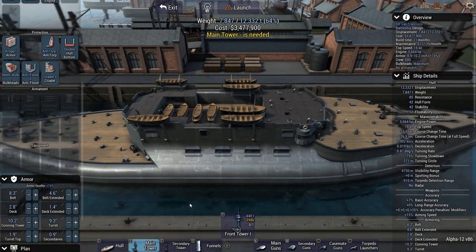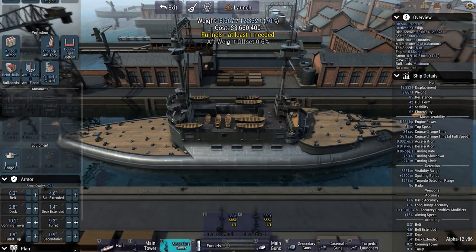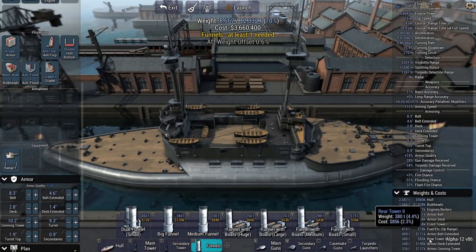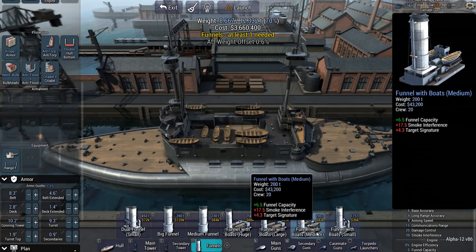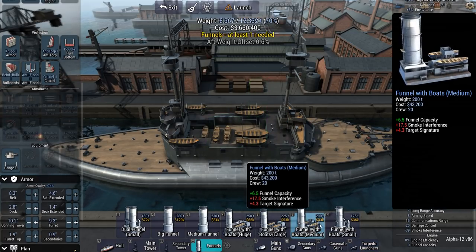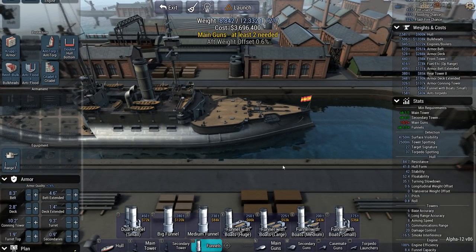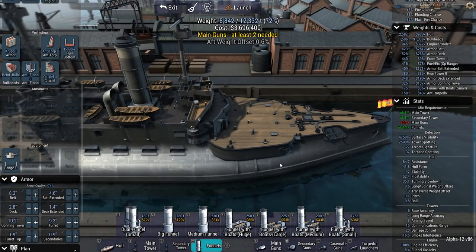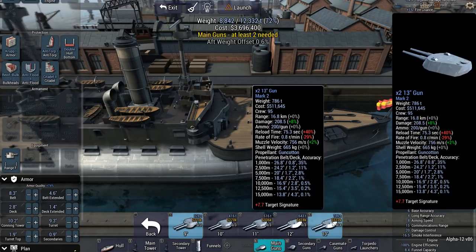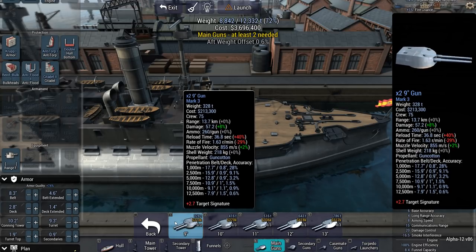Not really sure that I need something like that, but every bit of horsepower for a reduced amount of displacement is valuable. Engine efficiency is probably going to be very much unnecessary here. 100% engine efficiency with a 200-ton funnel, and with a 175 I also get 100% engine efficiency, so this is perfectly good enough. That gives me about 3,500 tons to put on some main guns — must be big enough to take down a battleship. We've got Mark 2s all over the board, except for the 9-inch guns which are Mark 3s.